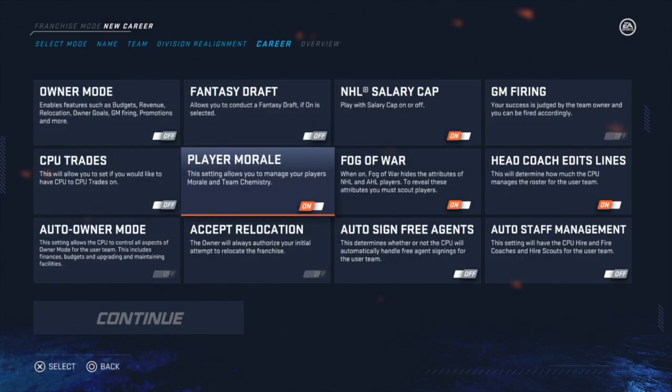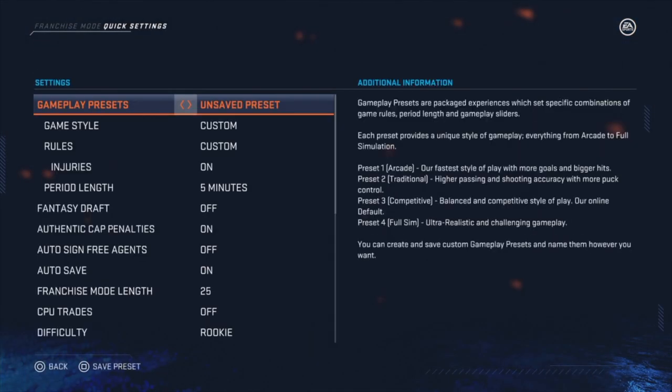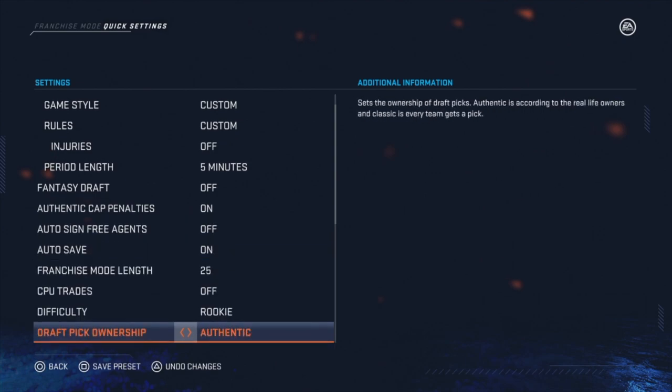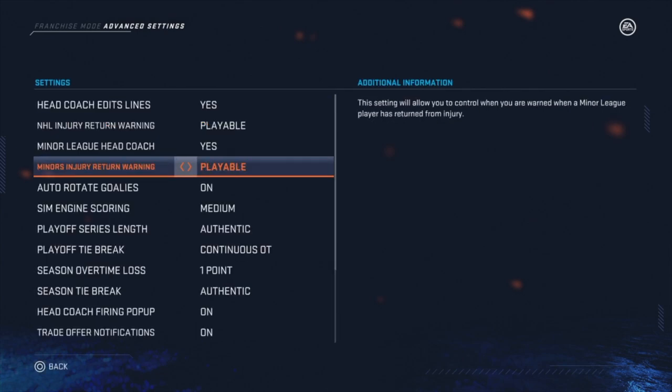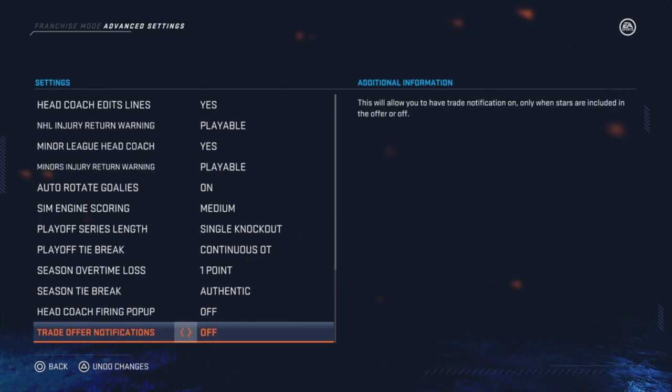Turn everything off except for Head Coach Edit Lines. In quick settings, you want to disable injuries and waivers. In advanced settings, you're going to want to set playoff series length to single knockout, then Head Coach Firing Pop-up to off, and Trade Off for Notifications to off.